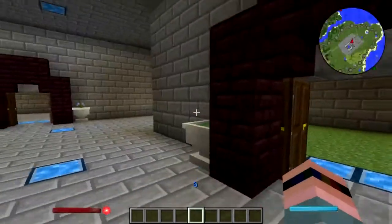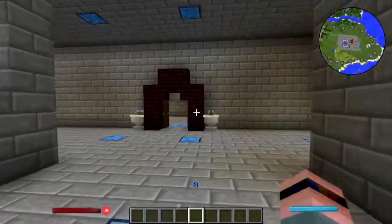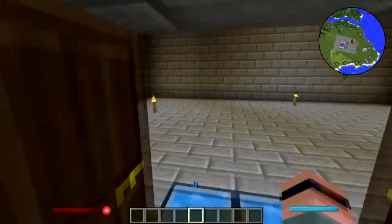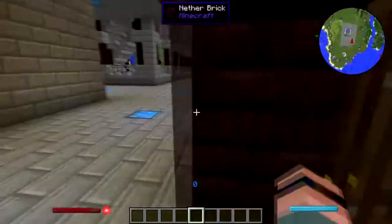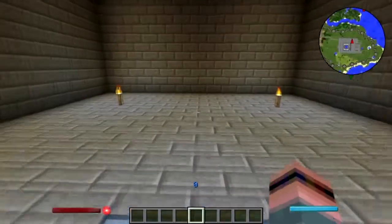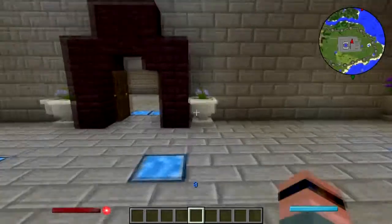Hey folks, welcome back to Natural Magic Build. I have an idea of something I want to do to one of these rooms here. Let's see — I'll use the big one. Okay, so I'll put those flowers back that I just pulled up.